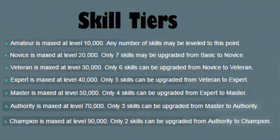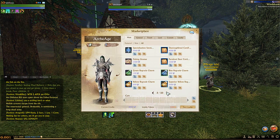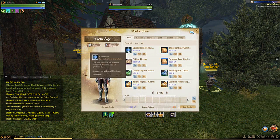So choose wisely when considering which skills you want to stick with throughout the game. The number of specialisations can be increased with an item known as the Specialisation Snowflake, but it is quite expensive.